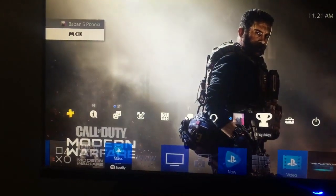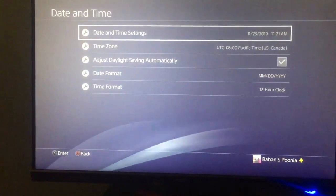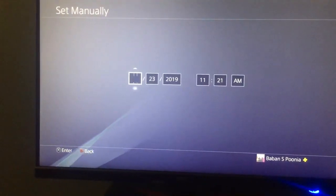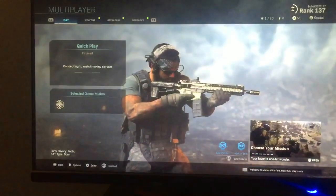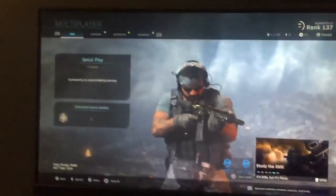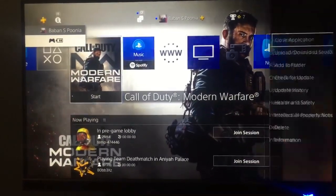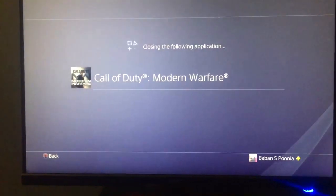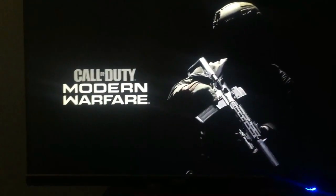Once you guys activate the code, go into your settings, into date and time, and select 'set manually,' and set the time back as much as you guys want. Once you guys do that, go back into the game. Up to this point it is a visual glitch, but I found a way to make it stick so you guys can actually use it all the time. When you're back in the game you're going to be stuck on the screen in an infinite loop, so what you want to do is close your application and open it back up. If you guys don't close the app you won't be able to play and you're going to be stuck in that infinite loop.